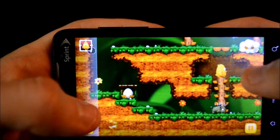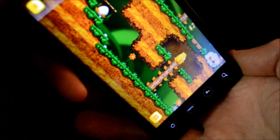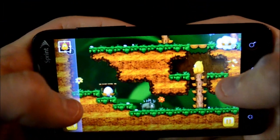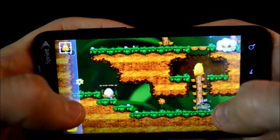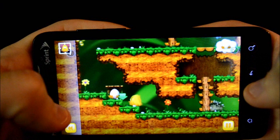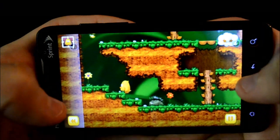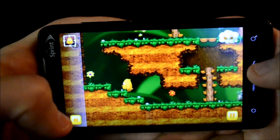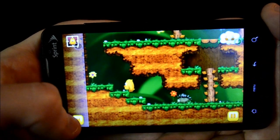To move, you can tap him and turn left or right, or you can use the accelerometer. I'll just show you guys that you tap to move. Watch out for the spikey guys — let's go down here and grab the egg.